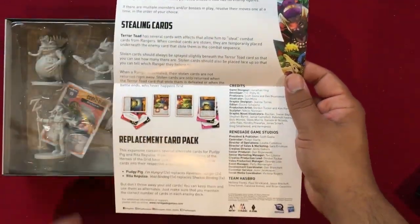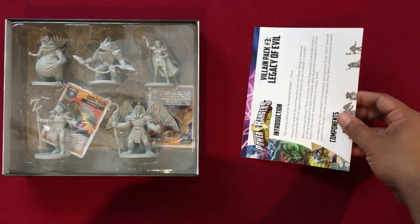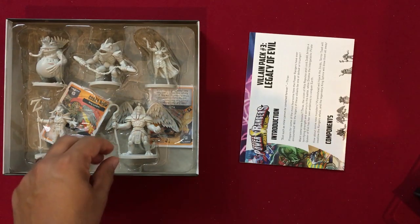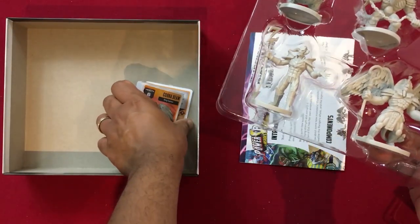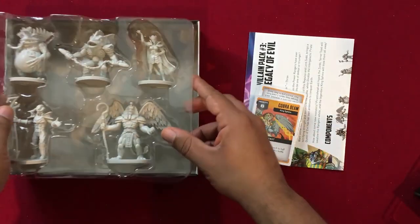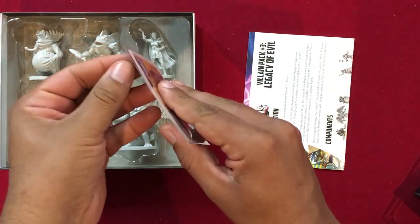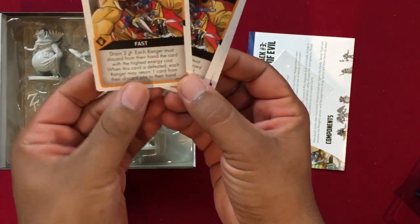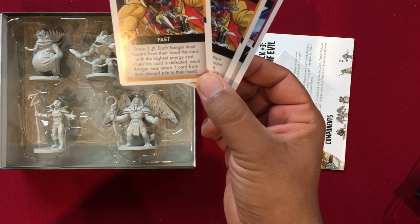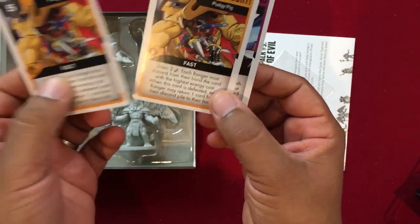Now let's take a look at what's in the box for Villain Pack Three: Legacy of Evil. Really happy to have some of these famous villains. We've got an introduction, list of components, the three monsters and two bosses, rules for integrating them, and some new rules such as stealing cards plus some replacement cards. Let's take a look at the replacement cards for Pudgy Pig and Rita Repulsa. I'm Hungry: discard two energy; each ranger must discard from their hand the card with the highest energy cost; when this card is defeated, each ranger may return one card from their discard pile to their hand — an improvement over the original I'm Hungry. Void Binding: deal five damage to the ranger with the most cards in their hand; that ranger must discard all but one card — nasty and very powerful.